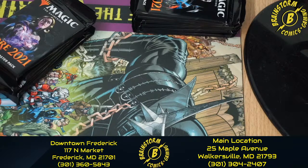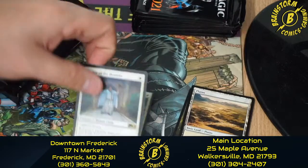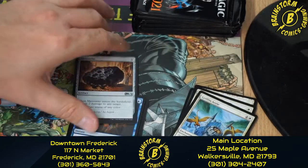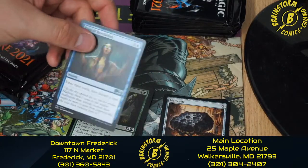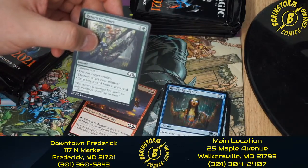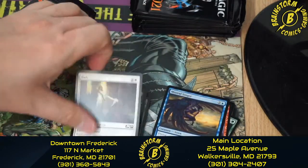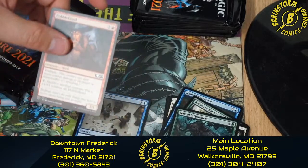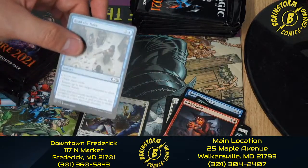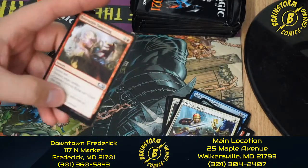Let's move on to our fifth pre-release kit, first pack. We got a Saproling token, Planes, Speaker of the Heavens, Griffin Airy, Meteorite, Reign of Revelation, Return to Nature, Chandra's Magmut, Mistral Singer, Dub, Blood Glutton, Garruk's Gorehorn, Hobble Fiend, Read the Tides, Defiant Strike, and Destructive Tampering.